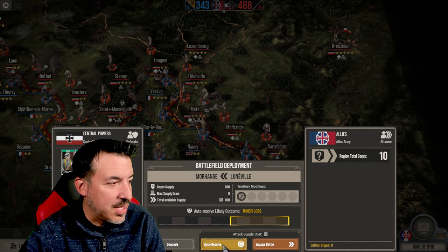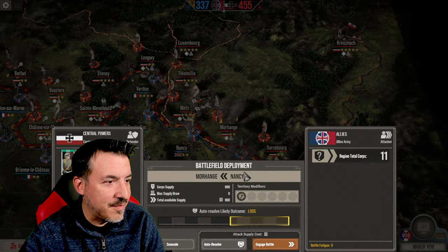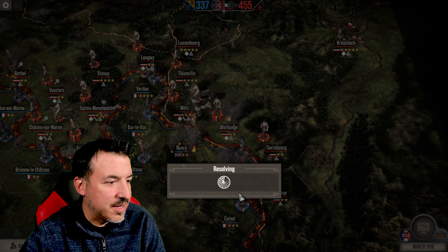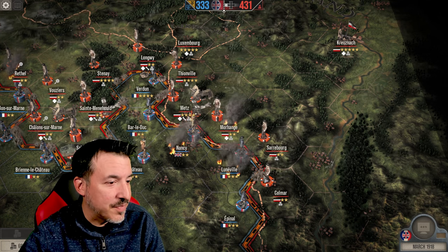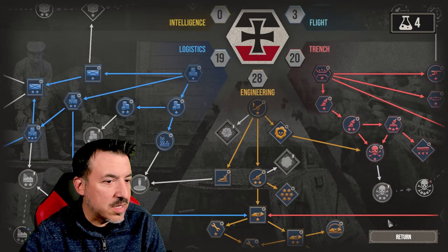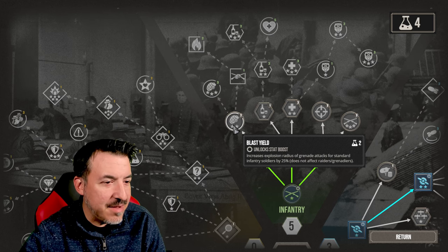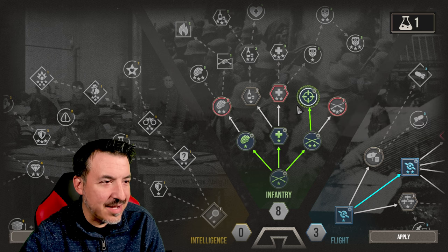There he is attacking Morhange now. We're going to have to get some more men there too. But we win the battle of National Will if both sides keep dropping like this. He's really hitting us — we've got to get some more defense there. Major loss. We're going to have to fight these battles from now on, in places like Morhange for sure. We've got four research points available. Phosphine gas — I don't think it's really going to help us a lot at this point. Maybe improving the grenade attacks. Sniper training — each elite infantry company gains a specialized sniper. I like that. Let's do that.